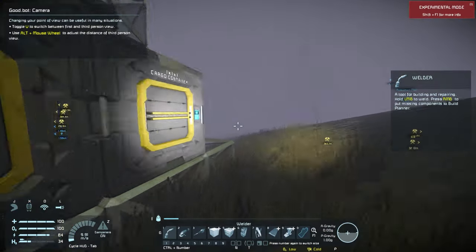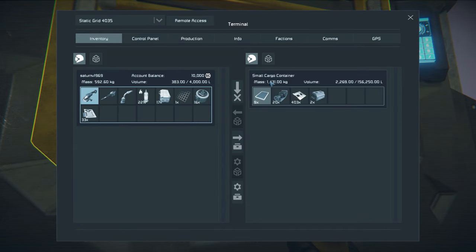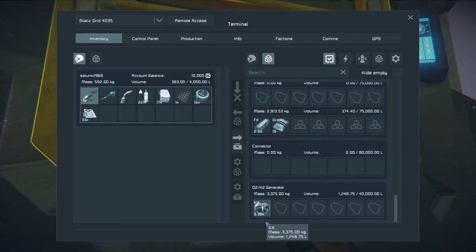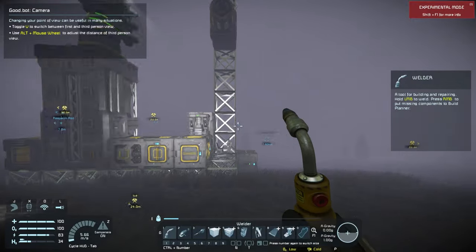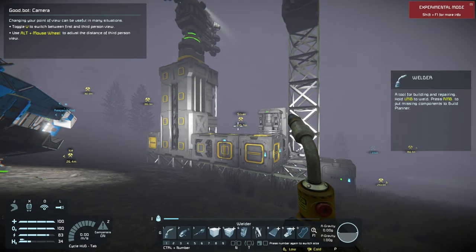Something to bear in mind: let's look at our O2 generator and how much ice we've already burned through. I put 4,000 ice in there and we're already down to 3,000 - so I really need to go find more ice.